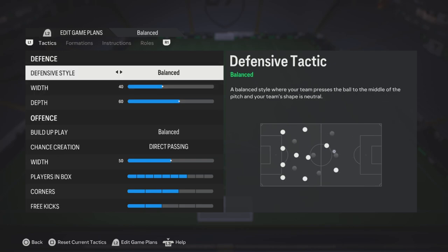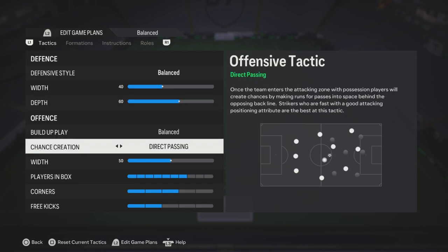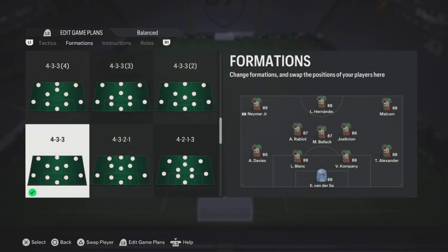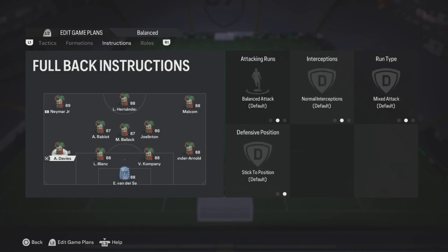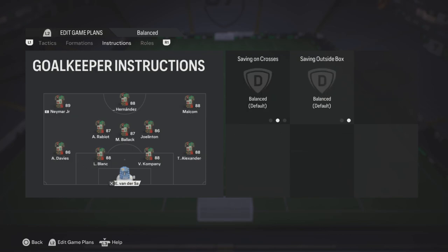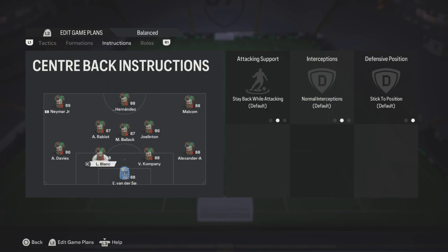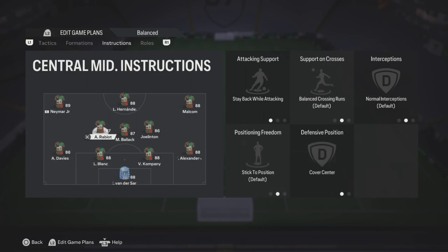So for the balanced setup, I have a custom tactics for balanced as well. Defensive style: balanced, 40 depth, 60 build-up play balanced, chance creation direct passing with 50 players in the box, seven corners, three free kicks, two. The formation I'm using is a 4-3-3, just because of chemistry — this is only because of chemistry. Instructions: two center backs balanced, goalkeeper balanced, right back stay back while attacking, everything else is default.